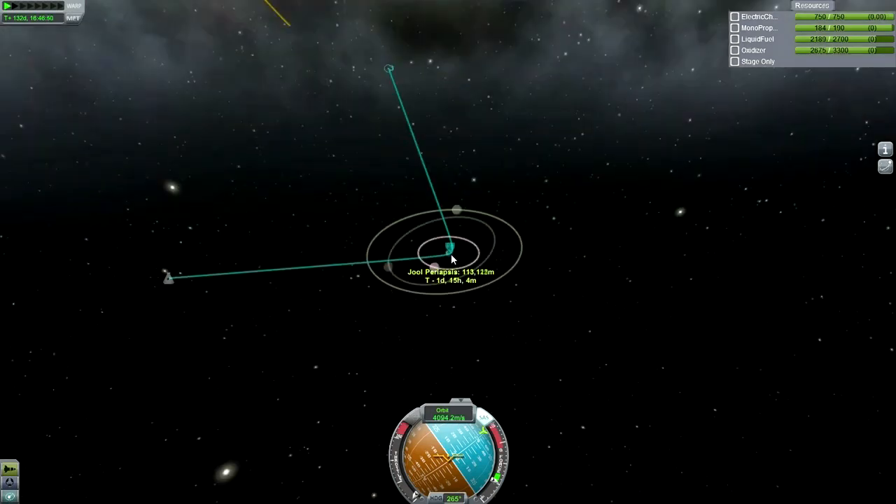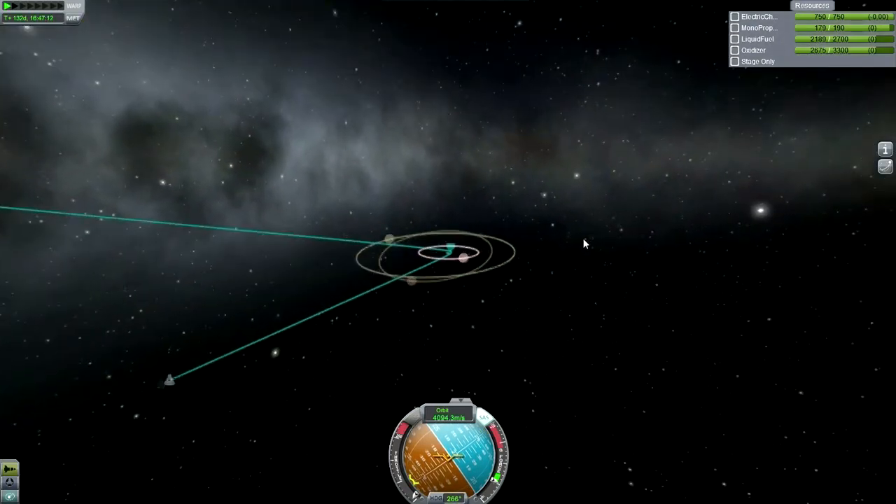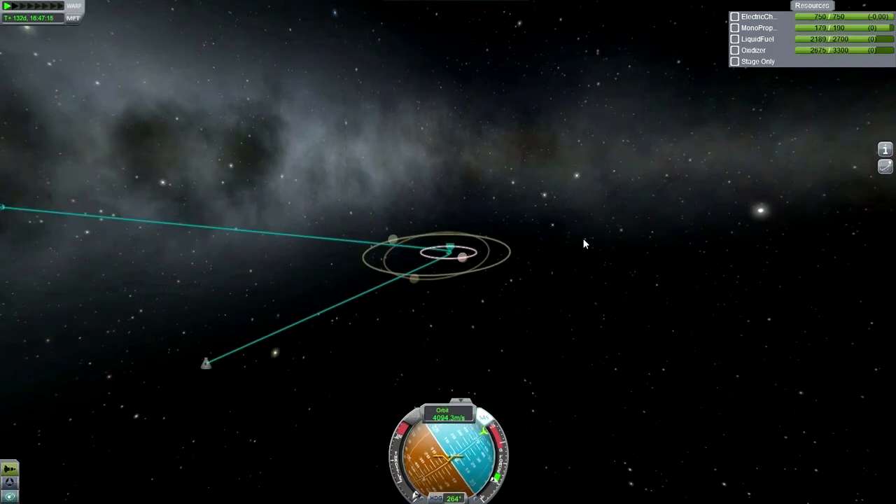Now we're not quite at the right altitude — approximately the right altitude. Let's orient retrograde. Thank our lucky stars that we don't have deadly reentry, or fair mirror space, because that would probably rip us apart.